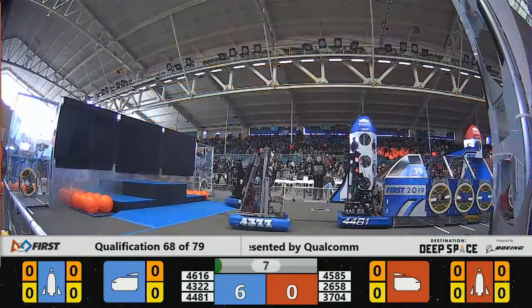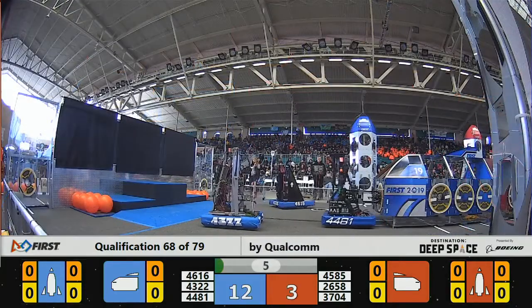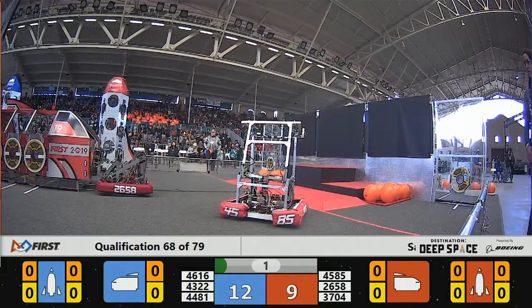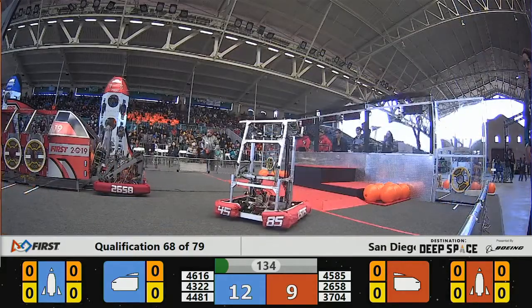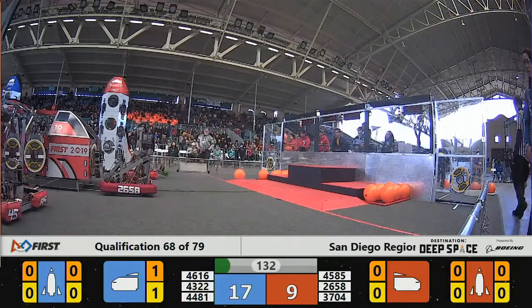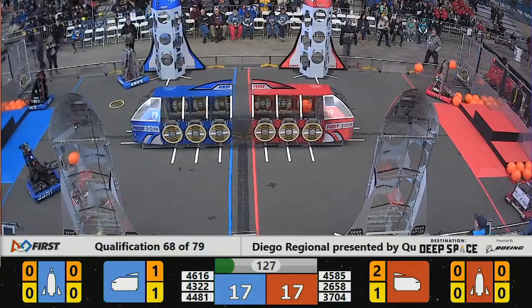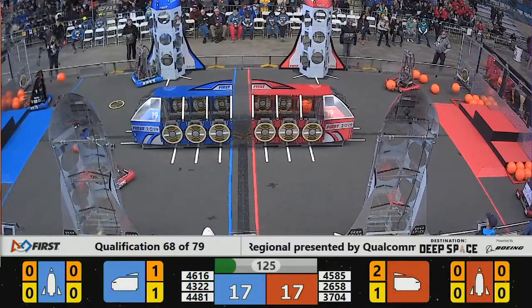E-Motion 26-58 has a hatch panel in their possession, racing out to that Red Alliance cargo ship. Red does get one piece of cargo into their cargo ship. That's the end of the Sandstorm — curtain goes up and drivers can now see their robot. Blue Alliance with an early 17-14 lead, with just over two minutes left to go.